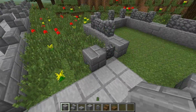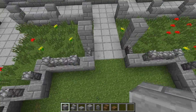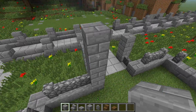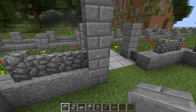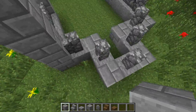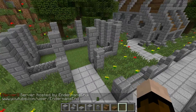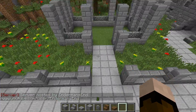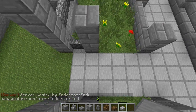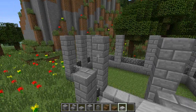Once we've done that, we're going to grab the normal stone, place one block here, one block here. And then we'll just go around like this. Then we take the cobblestone wall and place it on top of the stone. And once we have that, we're going to make the pillars a bit higher.